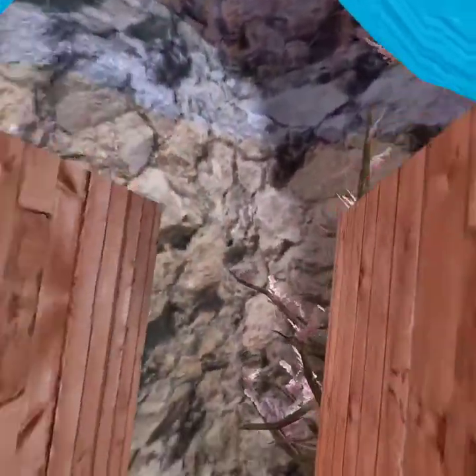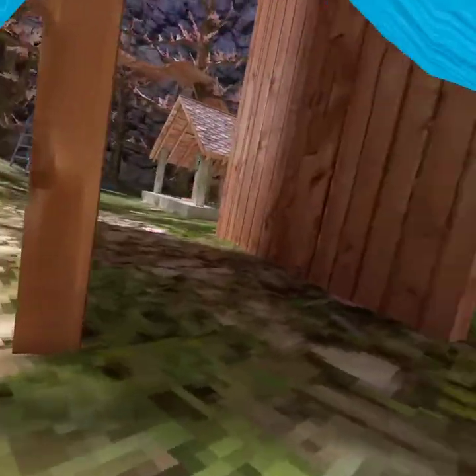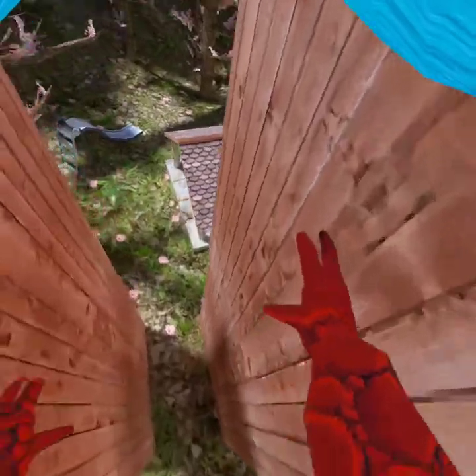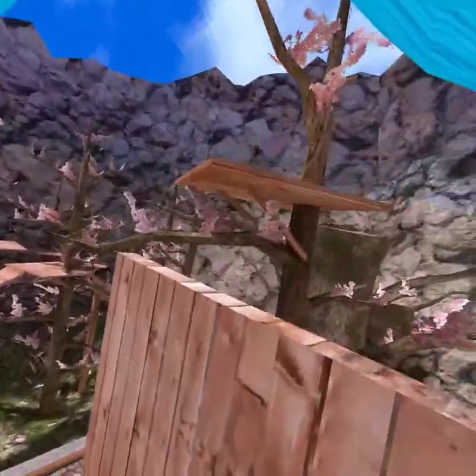Now the next one is wall bouncing. So wall bouncing is like this. Normally when you start you're not great at it, but once you get good at it you should be fluid like that. You're gonna look where you're bouncing and just kind of bounce in the same place over and over. It's pretty easy.